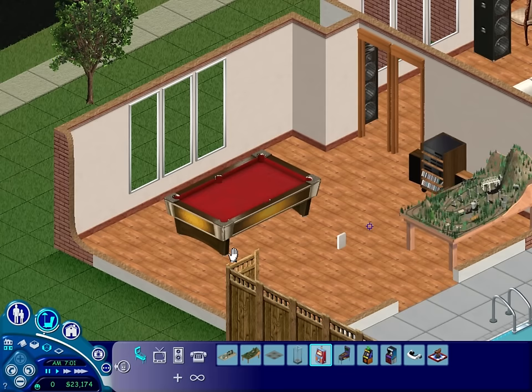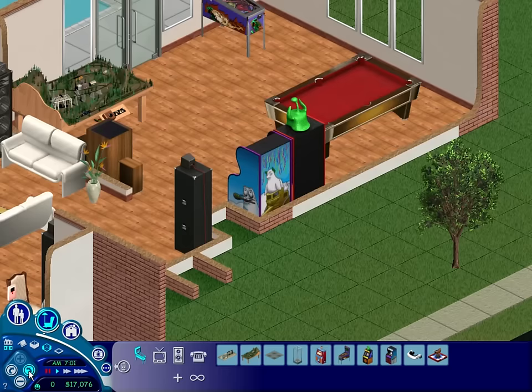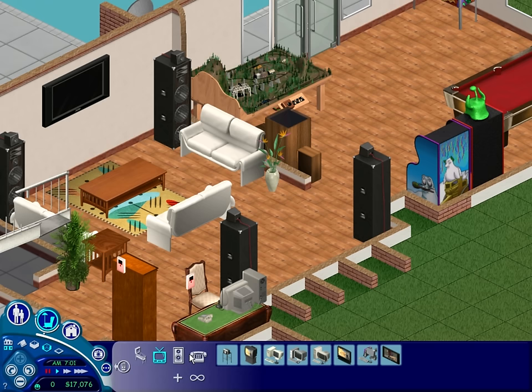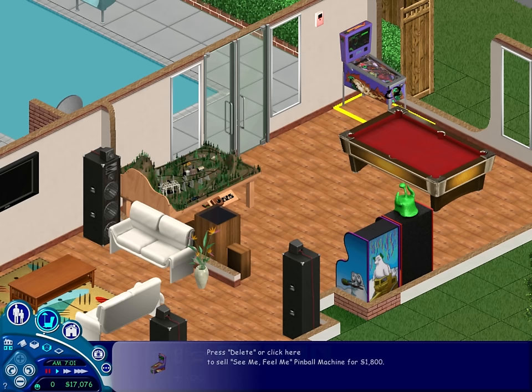If we budge that into the corner there, we can get a couple of arcade machines in. This is too great. Where's the window? So if we put one there — there's only one of those there, isn't there? Oh, that's right — the dance floor! Oh my god! There's so much stuff in here, guys. Well, there's actually not that many items, but there's a lot of cool items. I think that's kind of it for the rumpus room. Maybe if we move this more into the middle of the room just so it kind of fits around better.